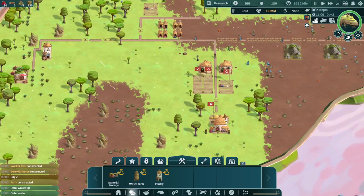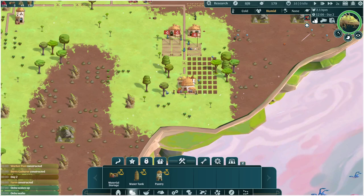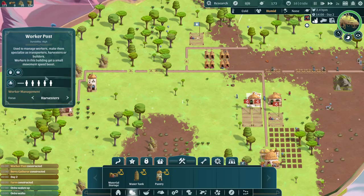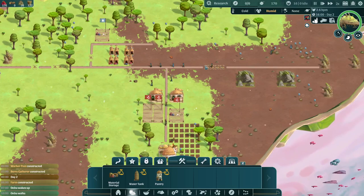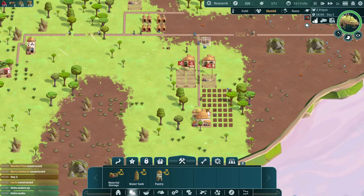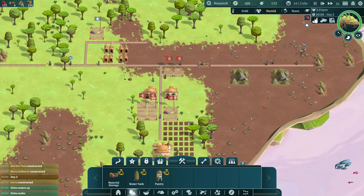Farm is up and running. We have two farmers like, 'what do we do?' We still have two unemployed. We have two at the berries, and we'll have one at the air well when that's constructed. We could probably pull back from the workers a little bit — we probably don't need five harvesters and we definitely don't need five builders. But once they finish the road, I don't quite understand the logic behind how they prioritize what they're doing. You'd think they'd build the road from one end to the other, but they kind of build it at random hodgepodge. But that's fine — we're going to build a couple material storages here as well. They store 30 materials each.